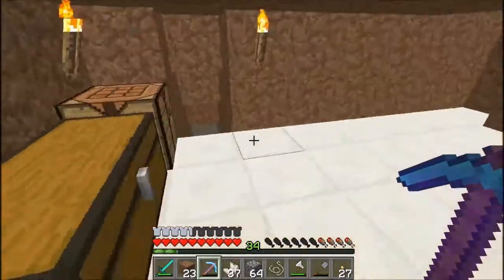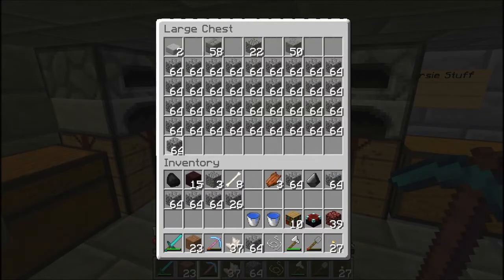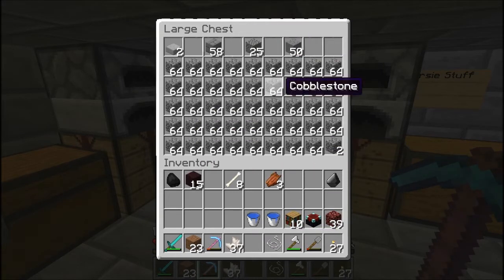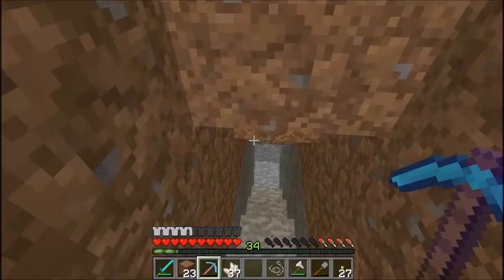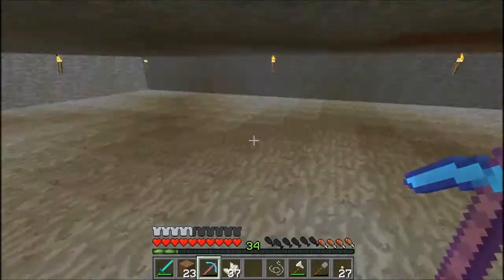What are we doing now? Let's put the cobblestone away. Oh my god, what a lot of stuff we have. Even more cobblestone — the chest for even more cobblestone is going to be used soon. Gravel goes in here as well. We're going to have to make another chest for cobblestones, it seems.